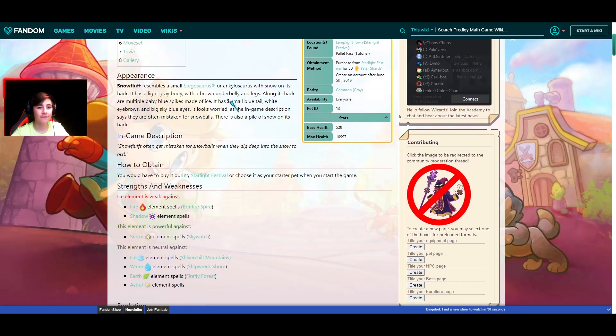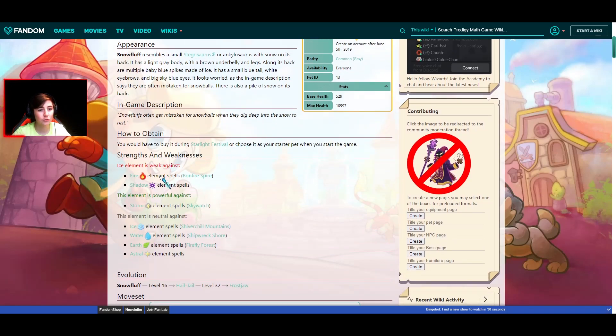And Snowfluff — he is weak against 2, strong against 1, and neutral against 4. Not that good either. But guys, the worst pet in all of Prodigy is... drumroll — I don't have a drumroll, I edit these live.